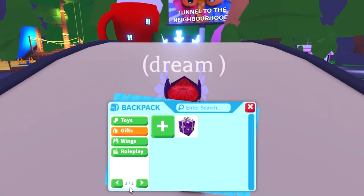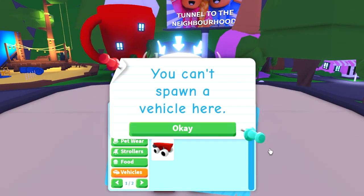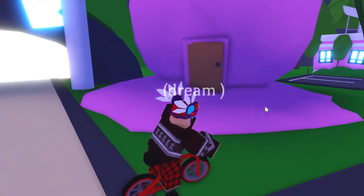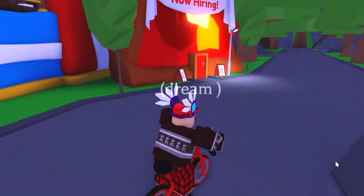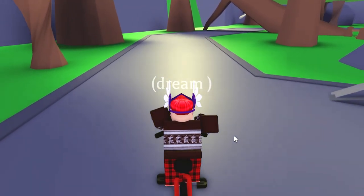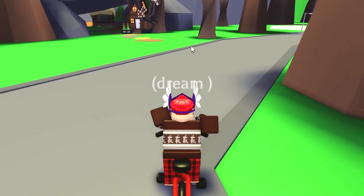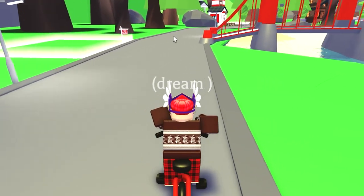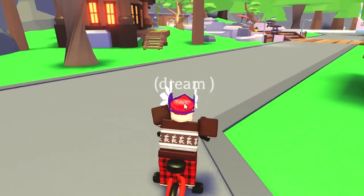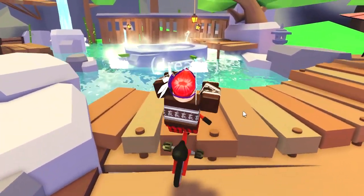I'm just gonna grab a bike to go fast and head back to the right. If you've followed so far, make sure you comment 'step number two.' I'm gonna show every one of you watching how to get this pet for free. Go over here and make kind of a circle, then go to the right. As you know from the trailer, there was a crazy leak with the pet in the lake, so we're heading over to the lake.